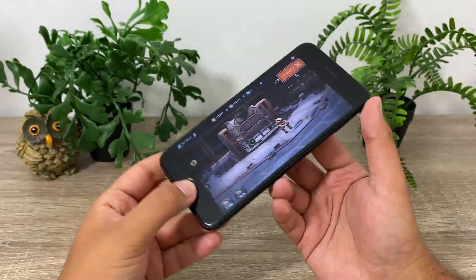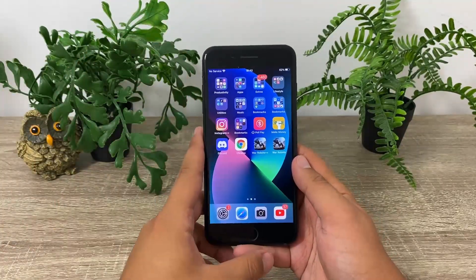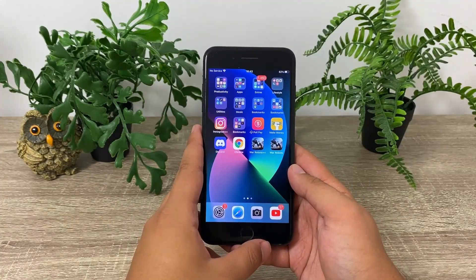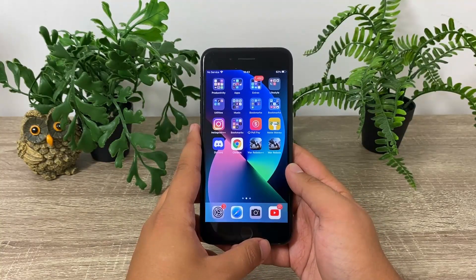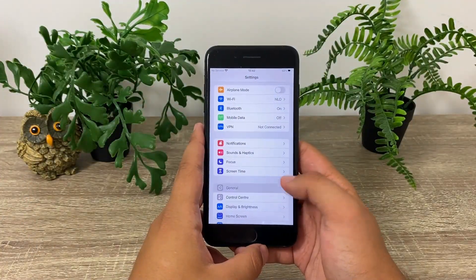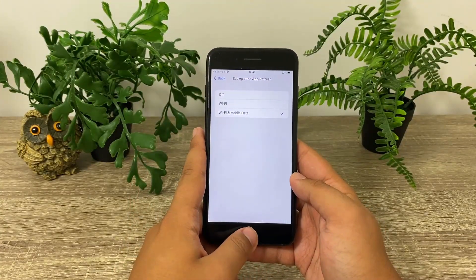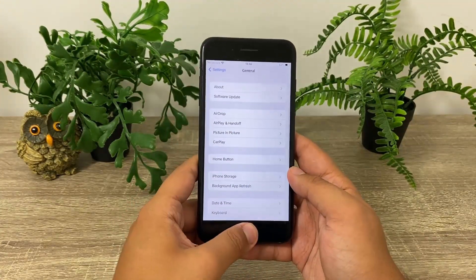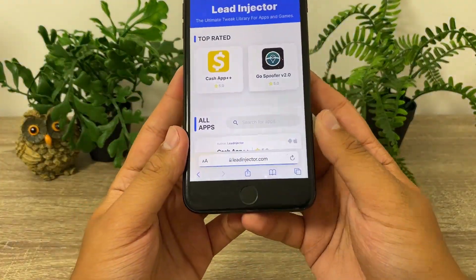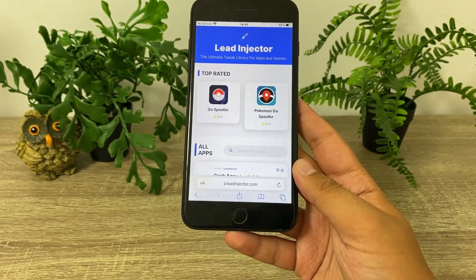Let me not waste any more of your time. Let me show you exactly what you do in order to get War Robots Plus Plus for free on any mobile device. First, if you're on Android make sure that your battery saver mode is turned on before you begin. If you're on iOS, open your settings, go to general settings, then go to background app refresh and make sure that is turned on for both Wi-Fi and mobile data. Once you have done that, open any browser and go to leadinjector.com.